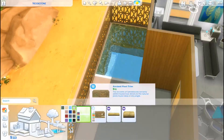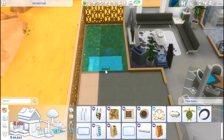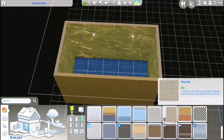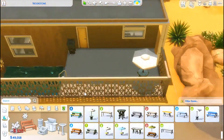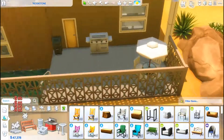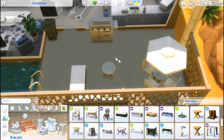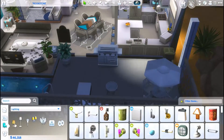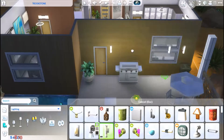I added in a few accent walls on the inside because it was looking a bit too white. I didn't end up adding blue walls, but I did add some wooden siding from Bowling Night Stuff in brown, since I thought it tied in nicely with the brown accents in the furniture and gave the whole place a bit more of a warm feel - I didn't want it to be a cold build.